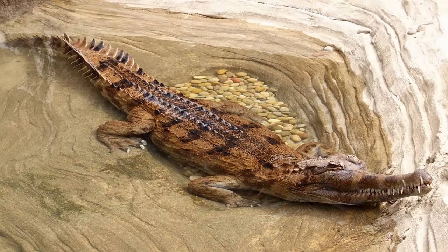A personal favorite pick is the false gharial, or the Tomistoma. These would be perfect for Southeast Asian sections of zoos and have a cool pattern — dark black spots and browner patches. They're a pretty cool-looking crocodilian and would be fantastic to have in the game one day.